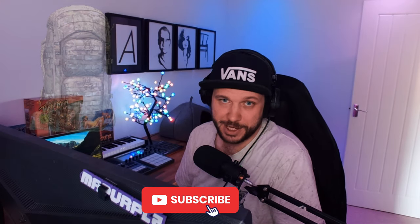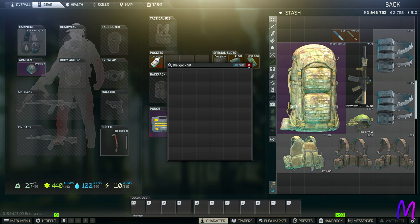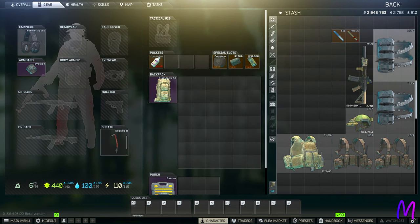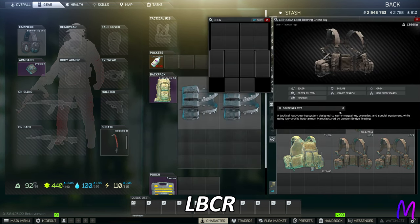I am of course referring to the Blackjack backpack that you can unlock the barter for at max level Ragman. But this strat can also be done using the Raid backpack via a much cheaper barter at max level Peacekeeper. So the idea here is to double the size of the backpack storage. Right now the Blackjack has 42 squares and we want to get that to 84. You can do this with the help of two specific rigs in the game - the MPPV and the LBCR.